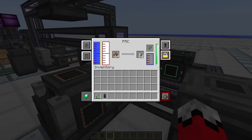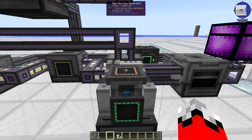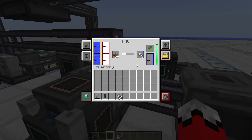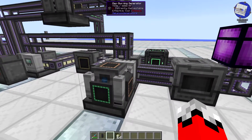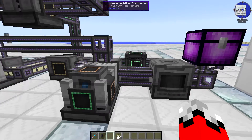Going into the pressurized reaction chamber you have water, gaseous hydrogen, and biofuel provided by the crusher. When you have all three of these plus power — I'm just using a creative cube to power this — it produces substrate and a little bit of ethylene gas. That's all you need to produce power, because it will just output that ethylene gas into an attached gas burning generator or array of generators and burn that fuel to make power. You'll have to do something with the substrate, such as eject it into a trash can, but that's plenty to power a modest-sized base.